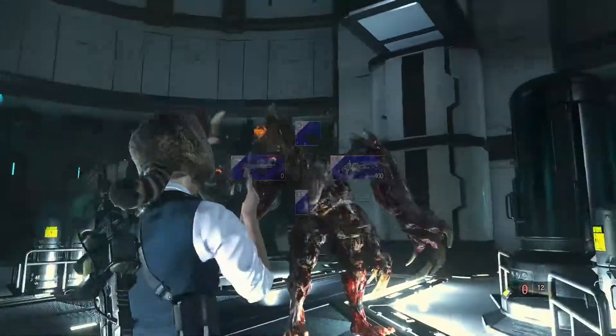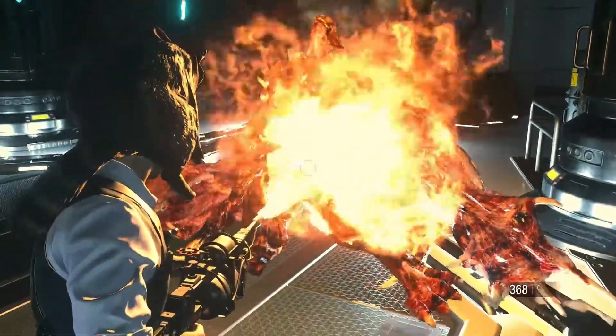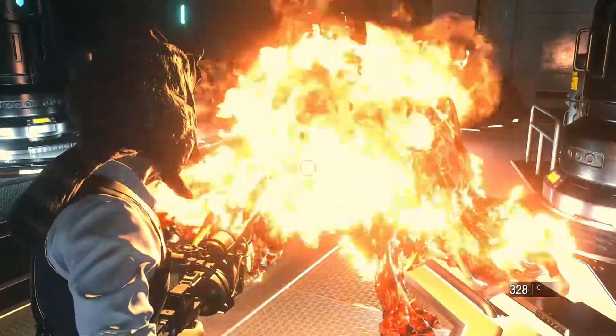Chuck another flash. Last two magnum rounds on the big eye. He exposes his main weak point again and you just use your flamethrower.